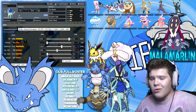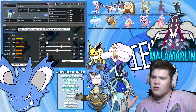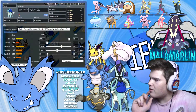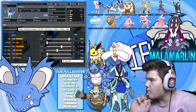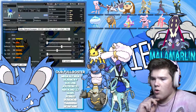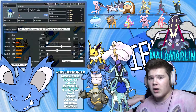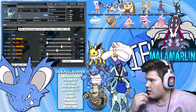Finally, we have Azura the Suicune holding Leftovers with Pressure, Ice Beam, Scald, Shadow Ball, and Calm Mind. This is a pseudo-CroCune set — it's got Calm Mind, so if I get the opportunity to set up, that will be very cool. I can set up on Jellicent, hit it with Shadow Ball, and obliterate it. I don't think he has anything that can specifically break it, especially with the amount of investment I have. Scald hits a bunch of his team and has a chance to burn, which is really nice for a couple of Pokemon I really want to burn. Ice Beam is just coverage.